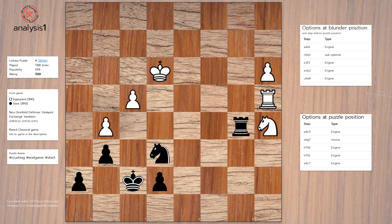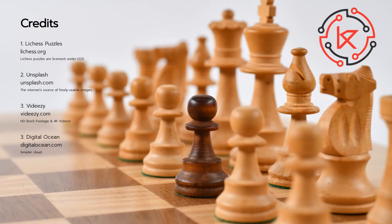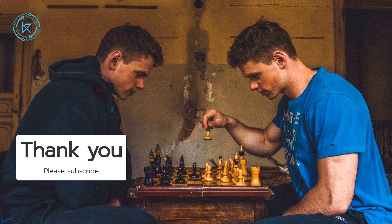The solution is Knight to c5, Rook to c4, Rook takes knight. We hope you enjoyed this puzzle analysis. Tons of puzzles available to study and learn in this channel. Analysis 1, presented by Knowledge Hub. Thank you for watching, please like and subscribe. Move well and conquer.